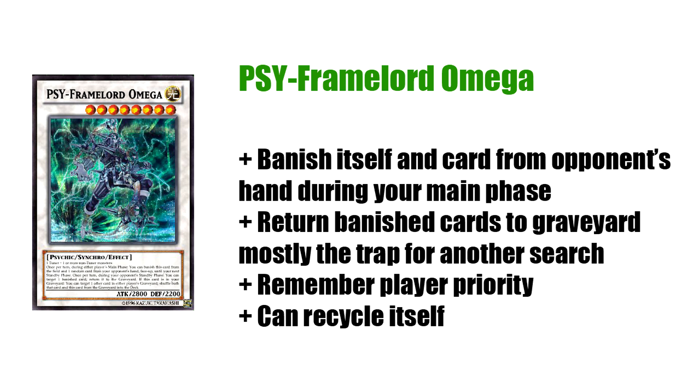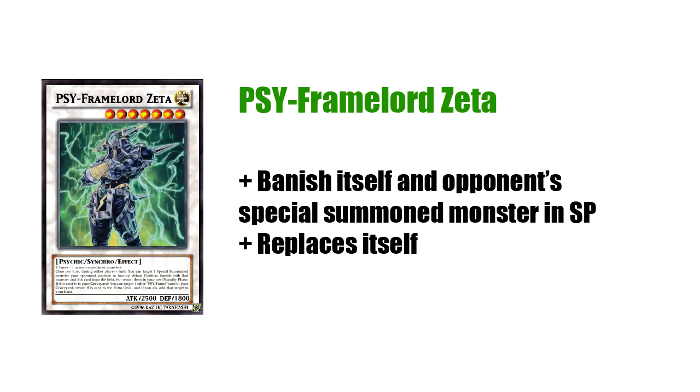Also, when you banish Omega himself and something from your opponent's hand, they go back during your next standby phase. Now, Zeta is kind of similar, except he doesn't banish a card from your opponent's hand — he banishes a special summoned monster that your opponent controls and himself, however, during the standby phase. So Zeta lets you deal with things that Omega can't. So if your opponent is smart, they'll make sure that the best card they have going first is the card that they activate first when you have an Omega. Zeta, however, can be used in the standby phase, so you are free to negate anything they do as soon as they start their turn.